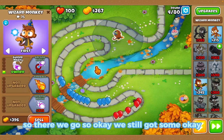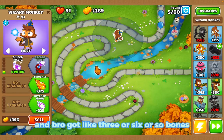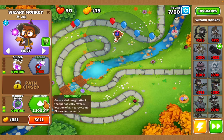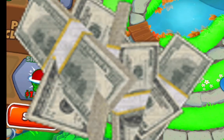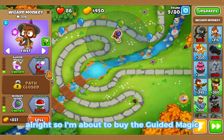We still got balloons leaking — dang, got like six or so balloons leaking. That's okay though, we're going to get his Intense Magic here. I'm about to buy the Monkey Sense upgrade. We gotta upgrade from Shimmer — that upgrade costs 1620 so we have to save up a lot of money for that.